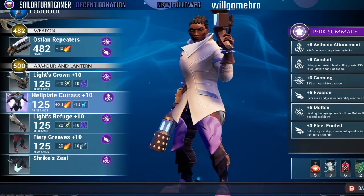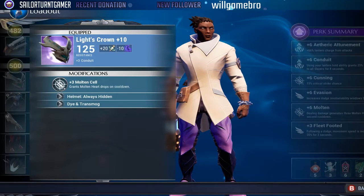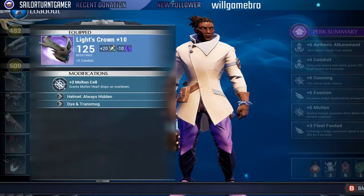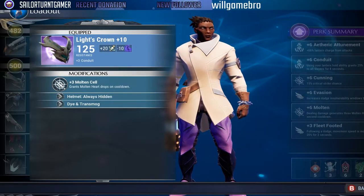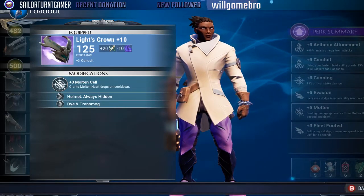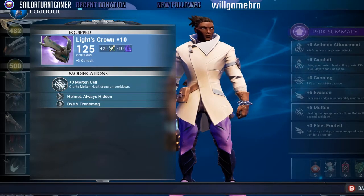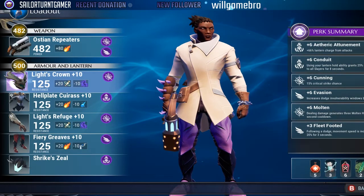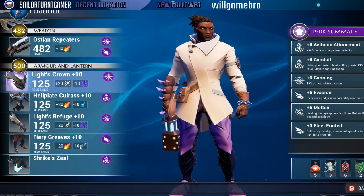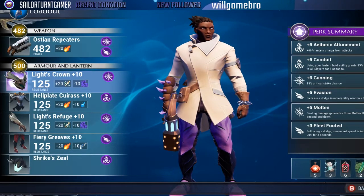We're using Rezikiri's helmet. For those who don't know, once you get to tier 10 for any armor the ability that comes with it goes up to plus three — you start at plus one, around five or six it goes to plus two, and at ten it hits plus three. So we have plus-three Conduit on that. We're also going with plus-six Molten — the more we can get those Molten hearts to spawn, the easier it is to grab them consistently and support teammates.